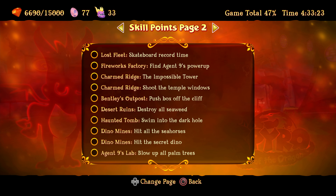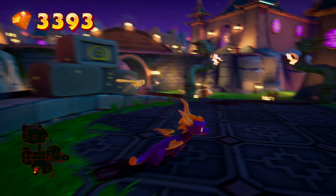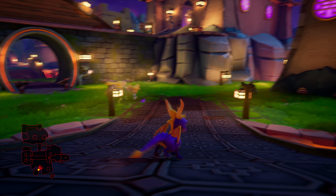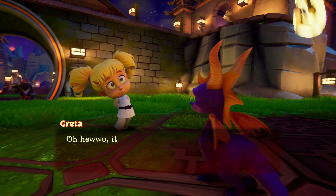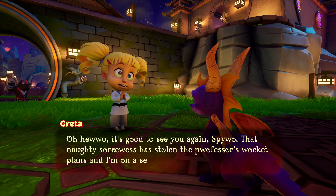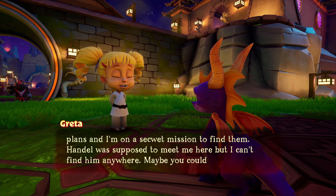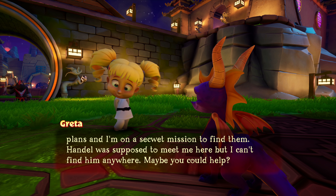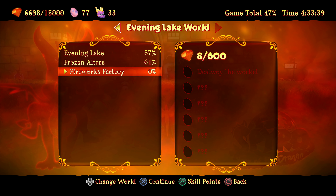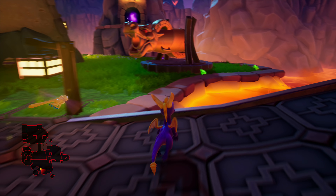So it was find Agent 9's power up. Well, I gotta find out who Agent 9 is. Wait — Agent 9, was he in the last game? Oh, is that Agent 9? It's good to see you again, Spyro. That naughty sorceress has stolen the professor's rocket plans and I'm on a secret mission to find him. Handle was supposed to meet me here, but I can't find him anywhere. Maybe you could help. The little kids from the last game. So destroy the rocket — 600 gems this time. Wait, was Agent 9... that name sounds familiar.